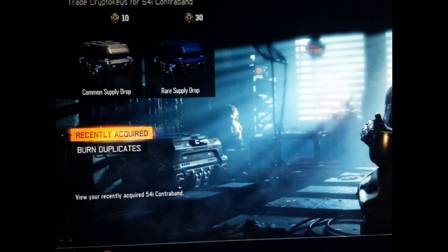We also have a new feature where you can burn your duplicated weapons from supply drops for crypto keys, which is pretty awesome. So if you have a certain amount of built-up duplicates of weapons, camos, calling cards, and stuff like that, you can trade them in for more crypto keys. I think that's really awesome.